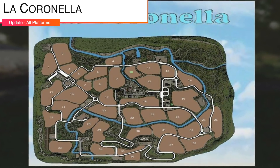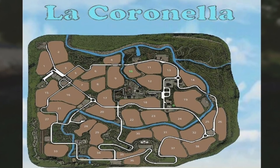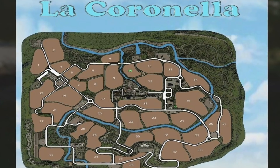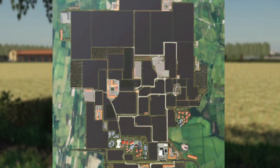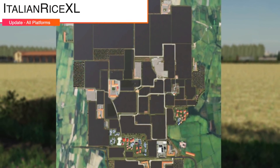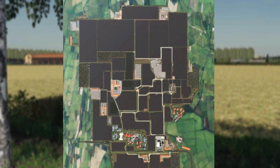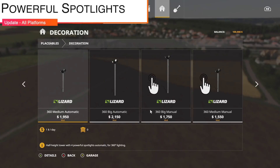Moving into mod updates for all platforms, starting with the map La Cornella from Shamba — this is version 2.0.1. The map is now compatible with the pellets and eco green factories that came out this week, and some adjustments to the fencing system have been made. There is also an update to the map Italy Rice XL, version 1.001, which solves a problem with cultivated ground terrain texture directions.